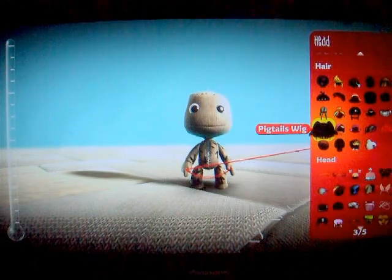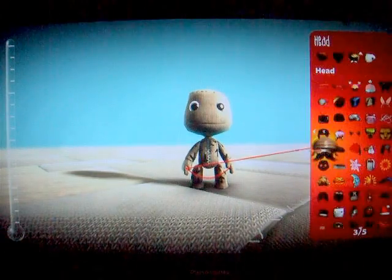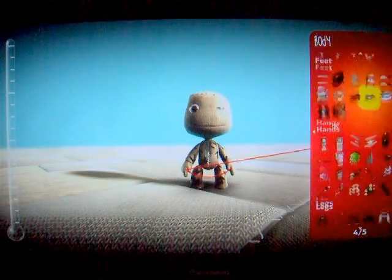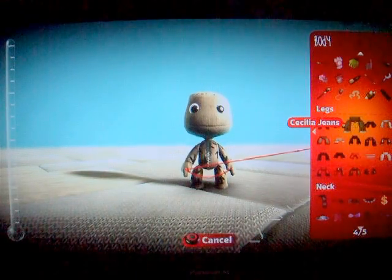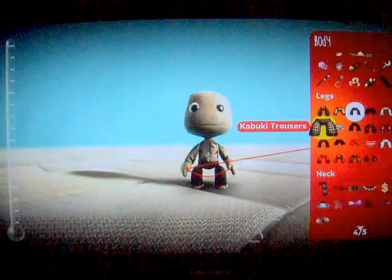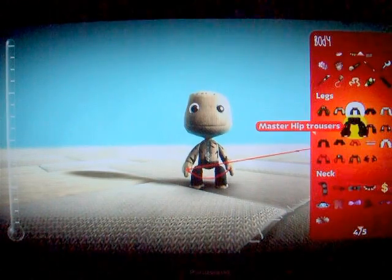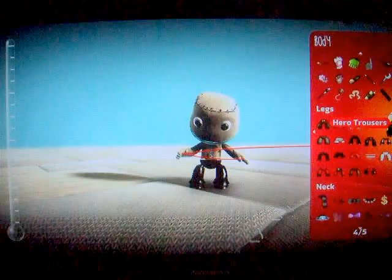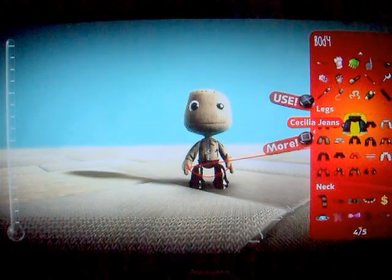Once you've got cartoon eyes on, you want to scroll straight across to the other page and go down. You should see you can either have jeans or PCV trousers - I don't know where they are - or hero trousers. For now I'll just stick some sleek jeans on.